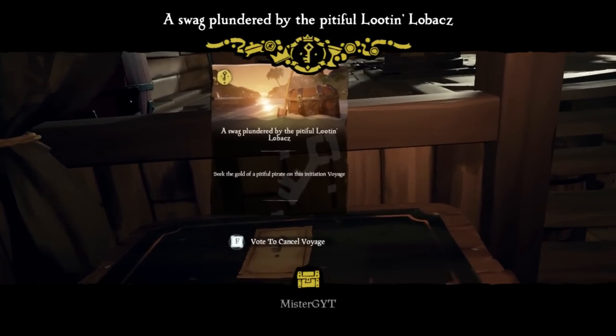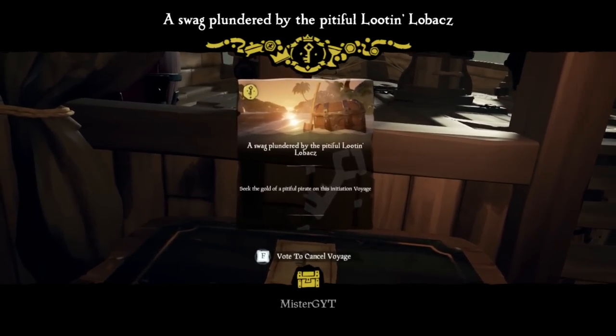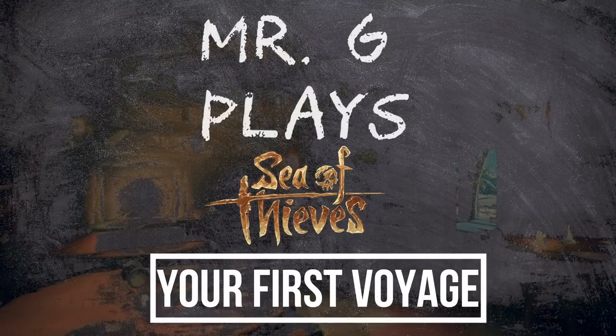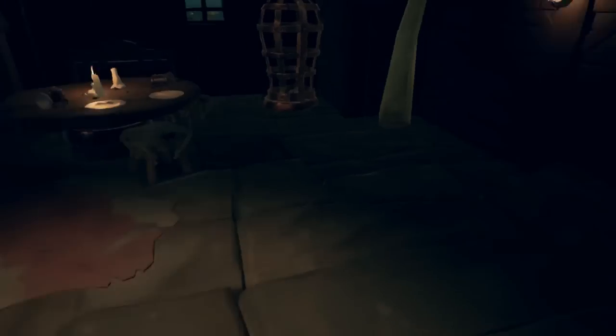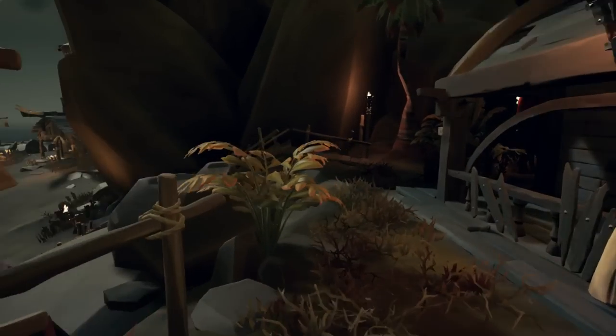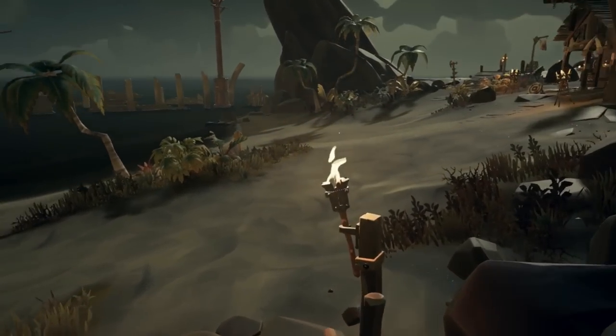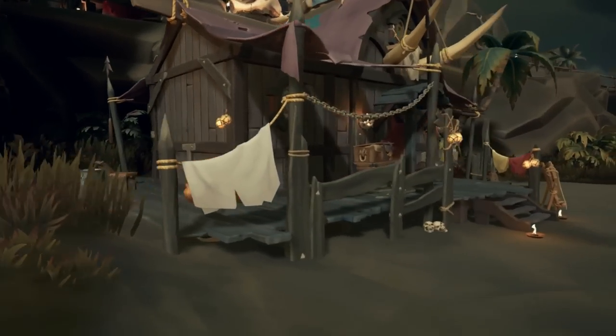We have now begun our first voyage in Sea of Thieves. You will find yourself in the tavern. Go ahead and head right on outside. There are three quest givers, and we're going to pick up three of the starter quests today. Each of these quests aligns with one of the factions.